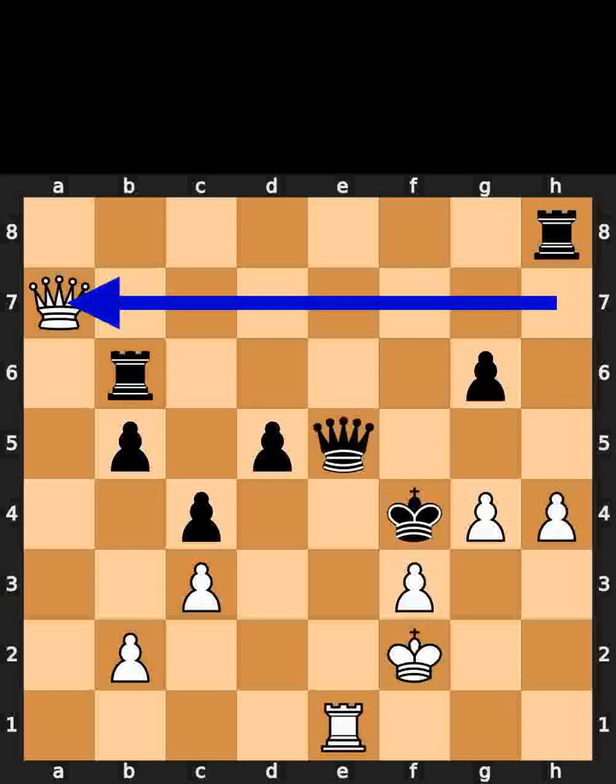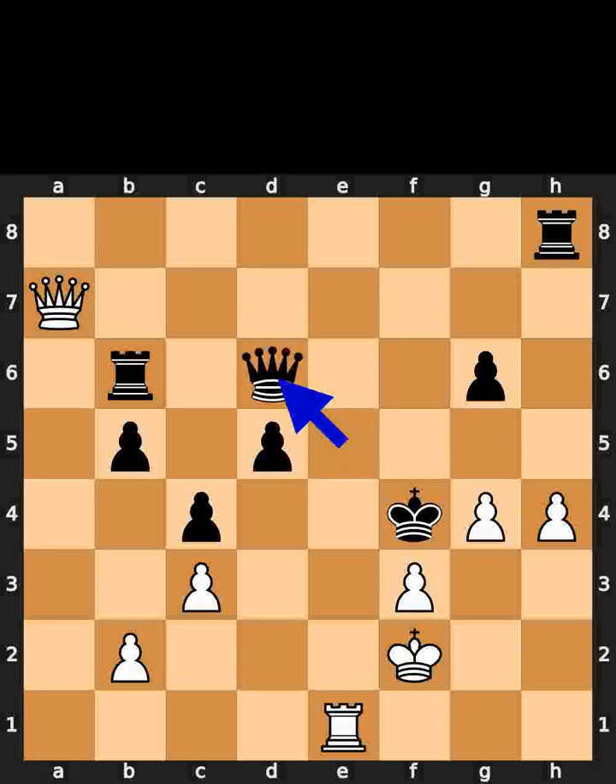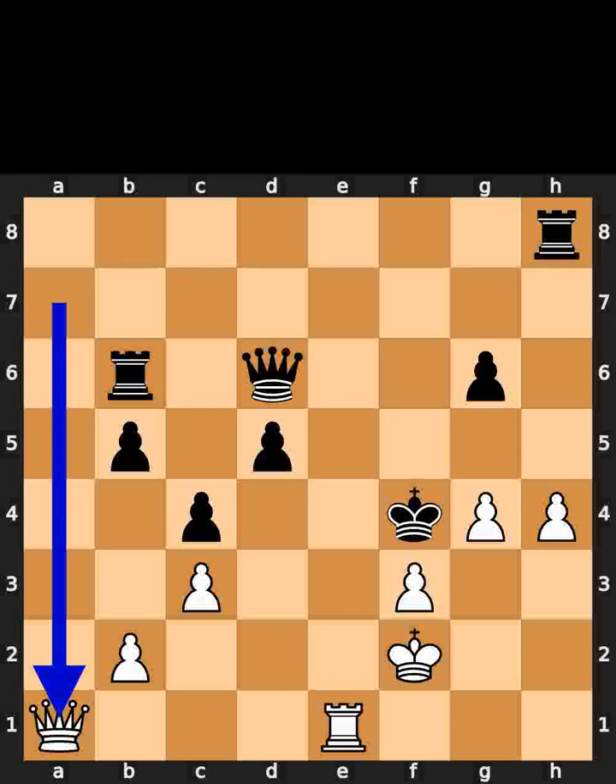White takes the pawn on a7 using the queen. Black plays queen to d6. White plays queen to a1.